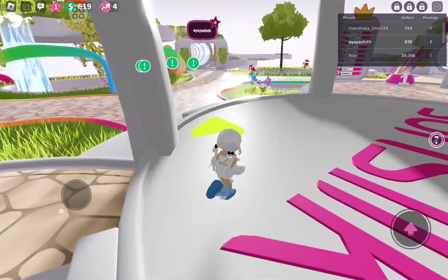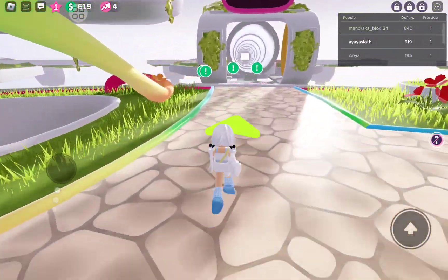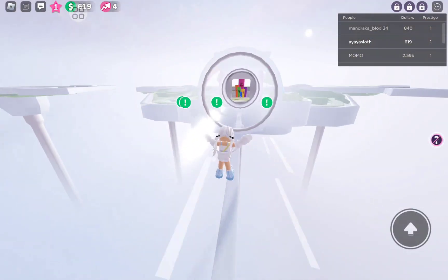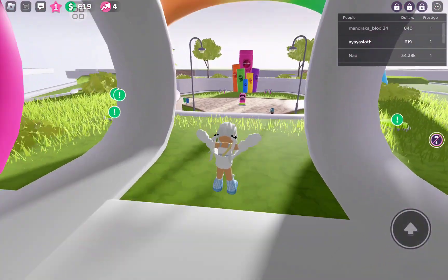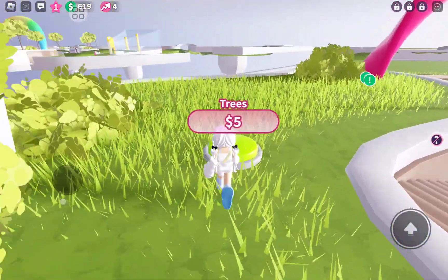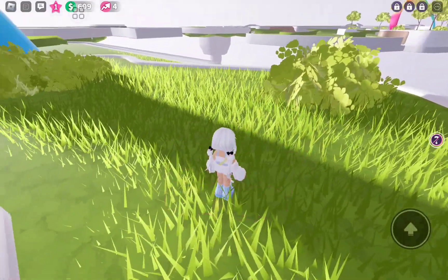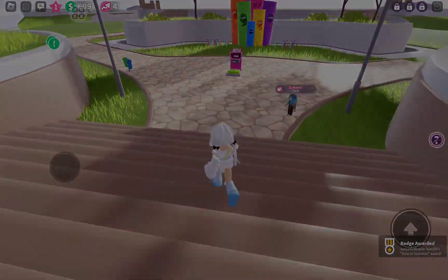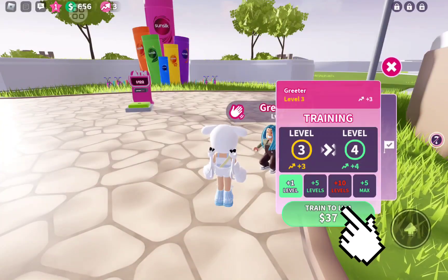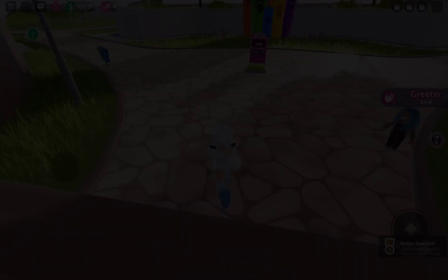Now I'll be showing you how to get the headphone. You just need to train any staff member. Follow the arrow. Click on the staff and click on train to level. You'll get the badge and free headphone.